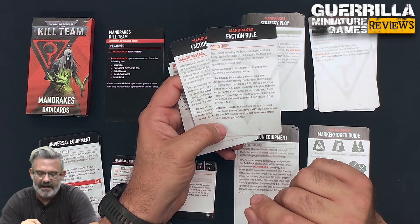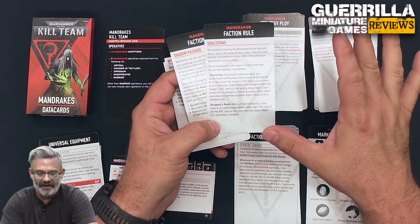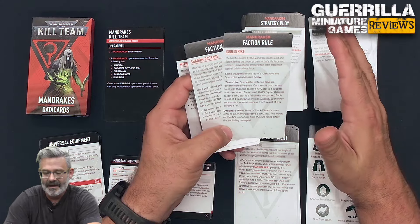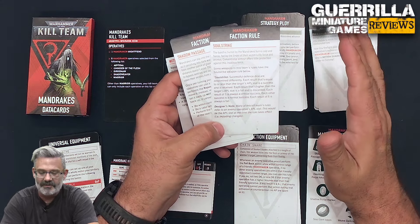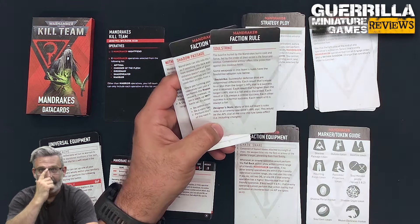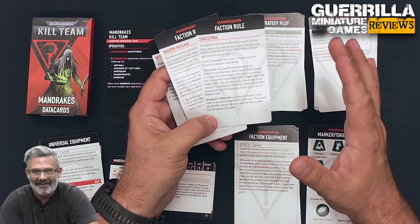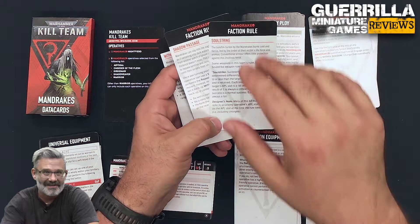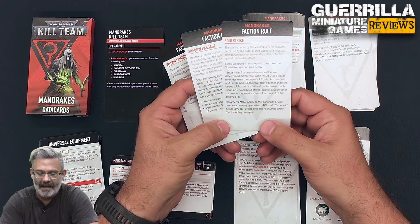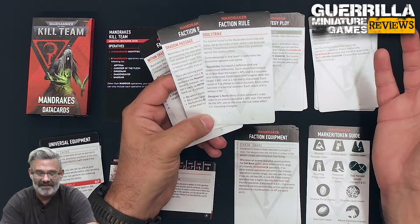Soul Strike: some weapons on the team have this ability. Each successful defense die is determined differently — each result equal to or less than the target's APL stat is a success and retained, each higher result is a fail and discarded, each result of one is always a crit, and a six is always a fail. So most people are saving on a one or two. It's almost like they just ignore armor completely and reach inside your chest. Designer's note: many rules refer to the enemy operative's APL stat at the time the rule takes effect, including changes — so if you get stun grenaded and your APL goes down, that affects your save against Soul Strike.